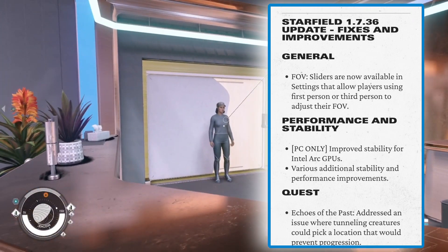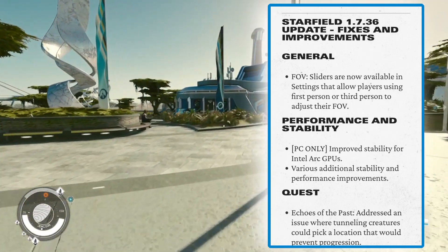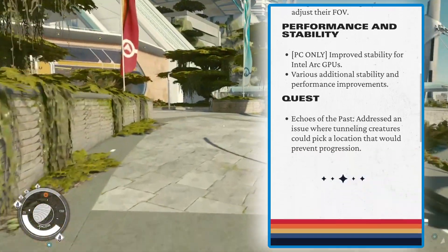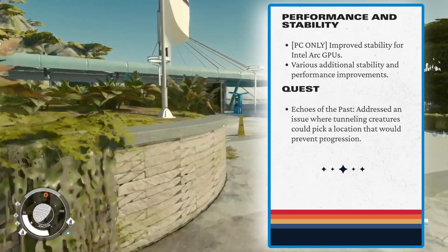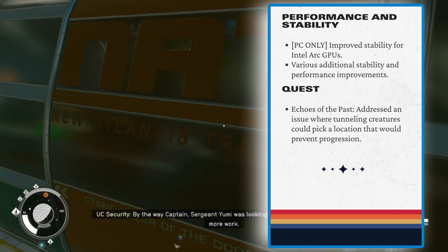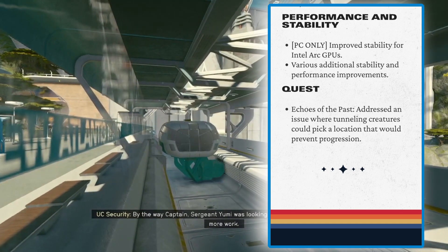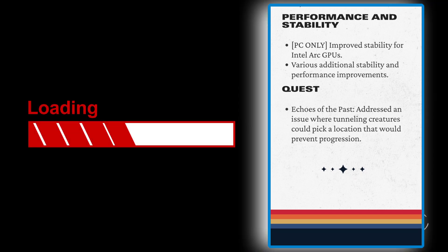Now down to the quest fixes. They've actually done some work here. Under Quests: 'Echoes of the Past' — addressed an issue where tunneling creatures could pick a location that would prevent progression.